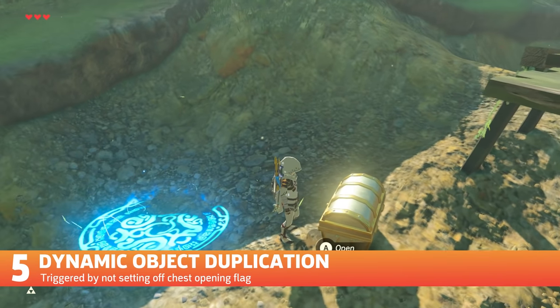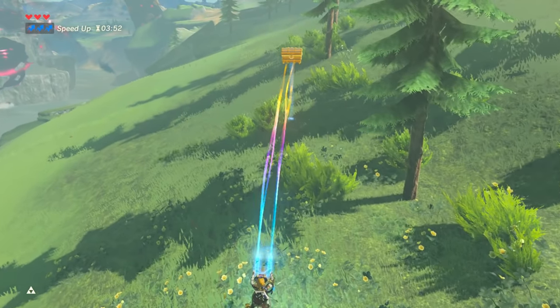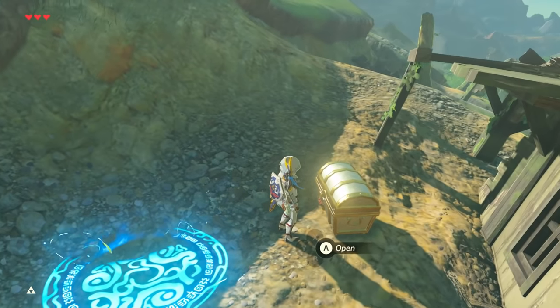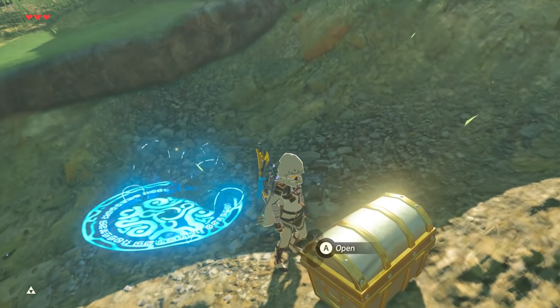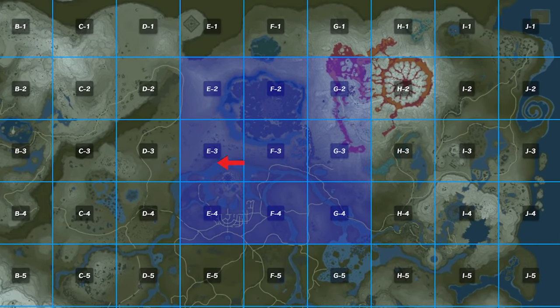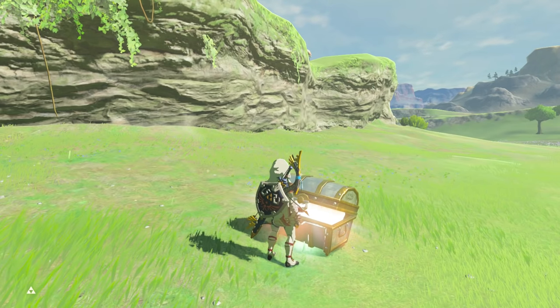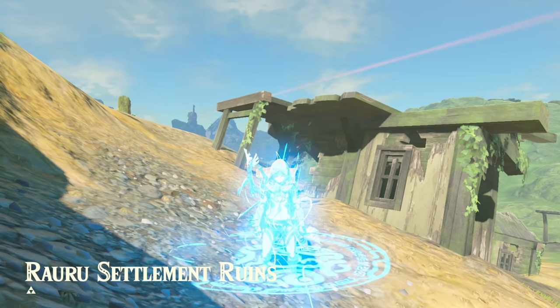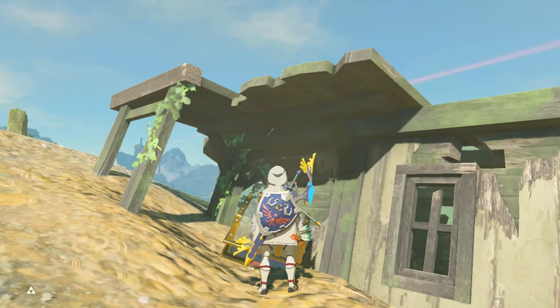Dynamic Objects duplication is a much more simple technique, but slightly more tedious time-wise. Normally when opening a treasure chest, it's a one and done deal, and after taking the goods it never appears again. But by bringing any dynamic object — which includes some treasure chests with equipment in them — to map grid spaces over in any direction, opening it then doesn't actually count as taking it out, so it's possible to continuously grab the same item over and over, albeit with a little bit of walking.